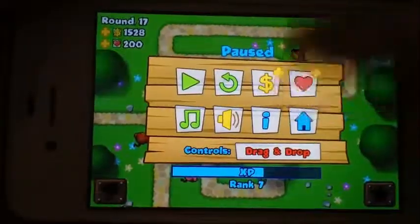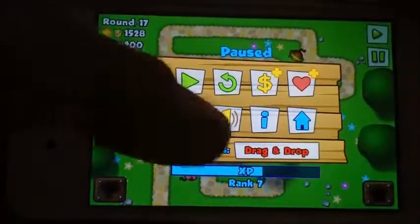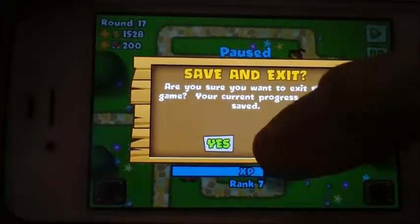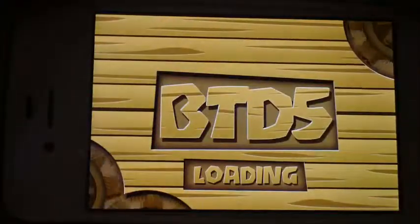You have the same options as before: hearts, injection, music level, volume level, home, save and exit, and cash — you can go to that.